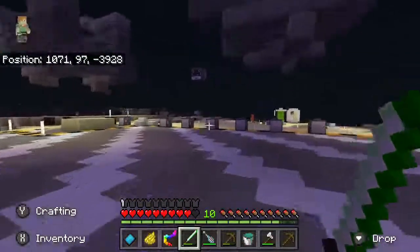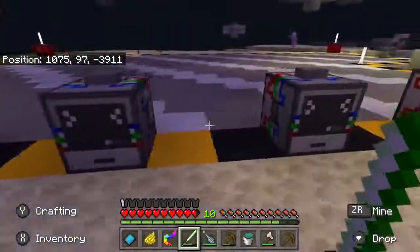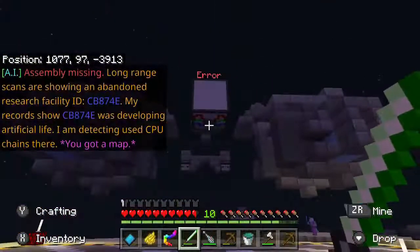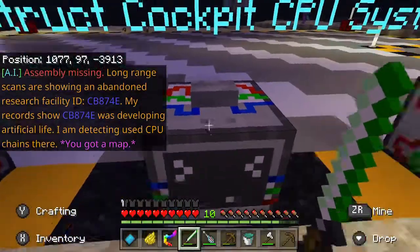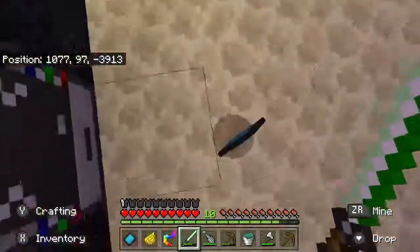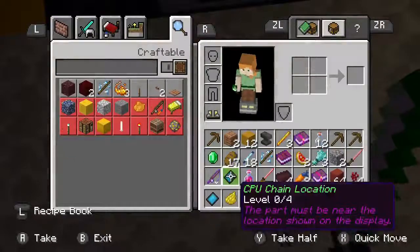Not a lot of items here that I care about. Okay, we did the AI system — next is the cockpit CPU assembly. Missing range scans are showing an abandoned research facility, ID CB874E. Records show CB874E was developing artificial life. Detecting used CPU chains there.